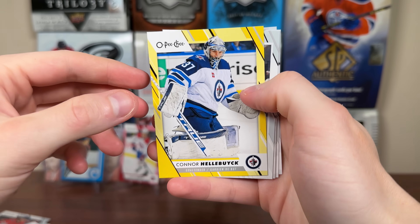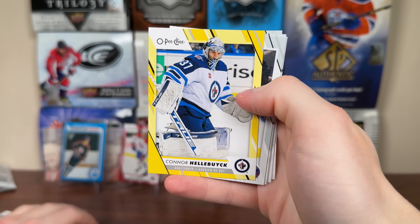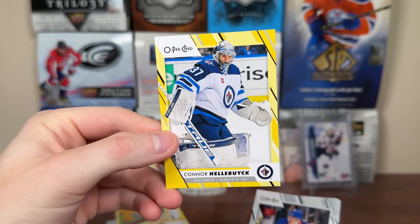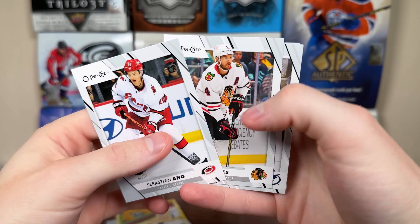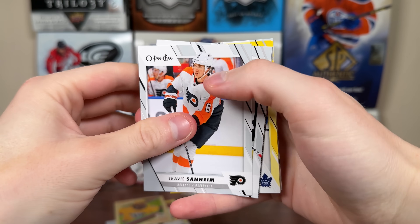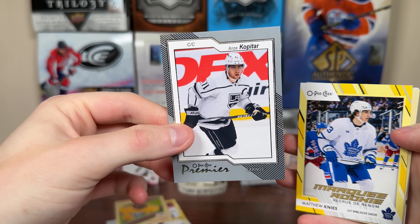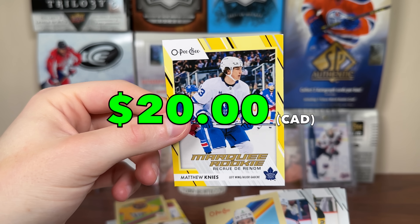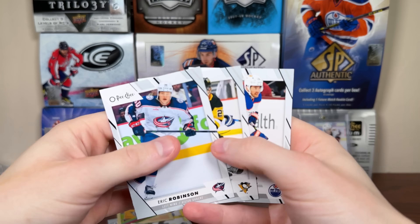I wouldn't mind just a base Bedard in here — the marquee rookie. Considering there's almost 60 rookies in here, we could be getting a marquee rookie or an all-star. But there's a Hellbuck yellow. There's another marquee rookie — William Dufour. He's a carryover, more base. Two more packs, the first blaster. We got a Kopitar premier! These aren't guaranteed, but there's a premier of Kopitar — that's a nice pull. Matthew Nye yellow. Colin Miller retro, more base.